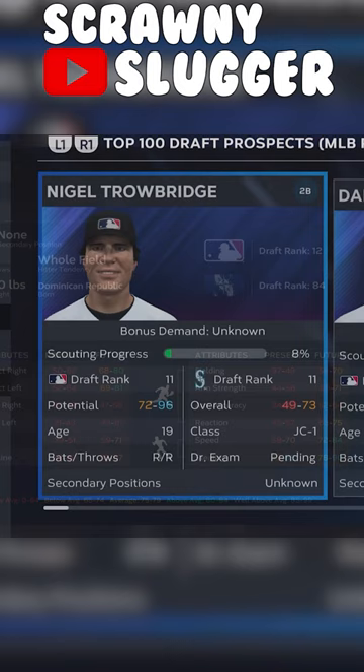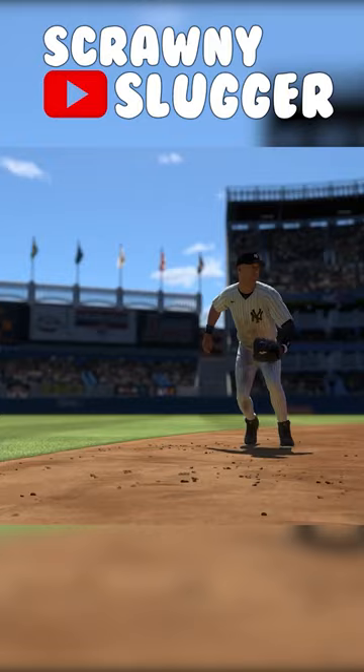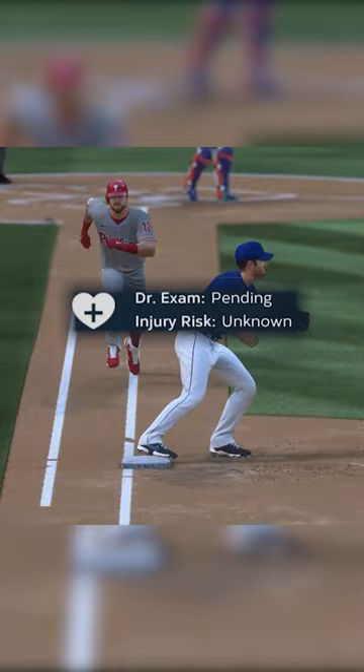All of the many changes to prospect player cards have been made to reflect real-life scouting, including uncertain ranges, huge injury risk, and my personal favorite, the interest meter.